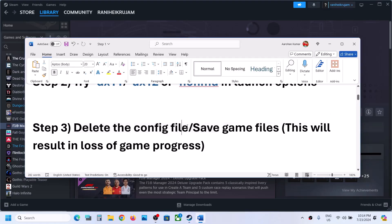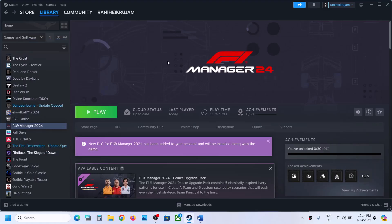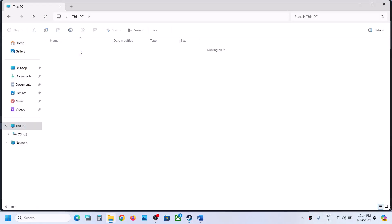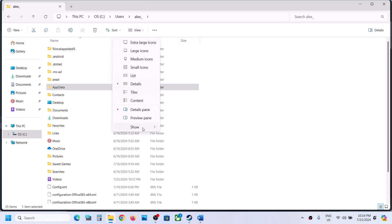The next step is to delete the config file. When you delete the config file you will lose all the saved settings, so if you agree, open File Explorer, go to This PC, open the C drive, open the Users folder, then open your username folder.